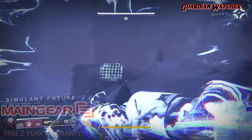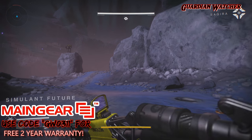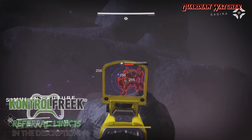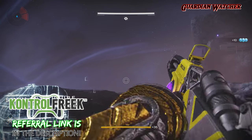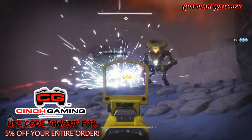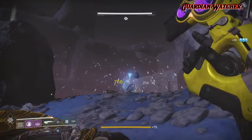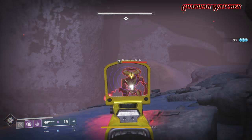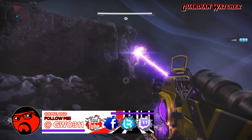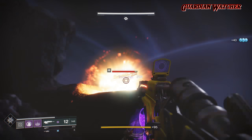What's up guys, Reckless here and welcome to Guardian Watcher. With the release of Curse of Osiris, we got a huge pool of goodies to try out — new weapons, new armor, ornaments, etc. One of the weapons that caught my eye while I was playing the Curse of Osiris campaign was the Omelon Foundry Legendary Scout Rifle, Eternal Blazon — however you want to pronounce it.